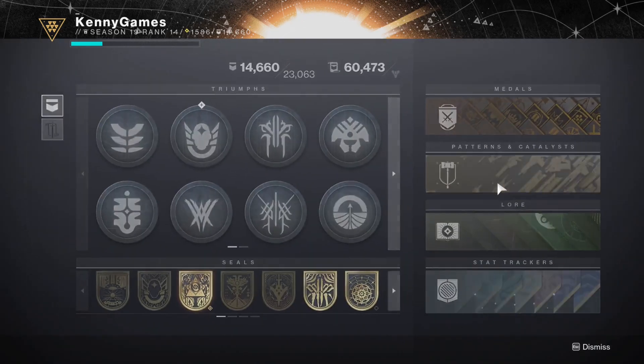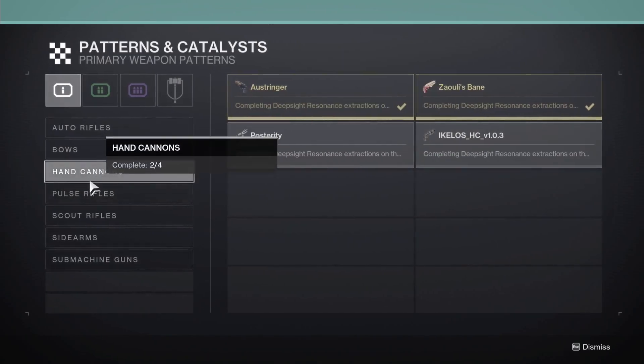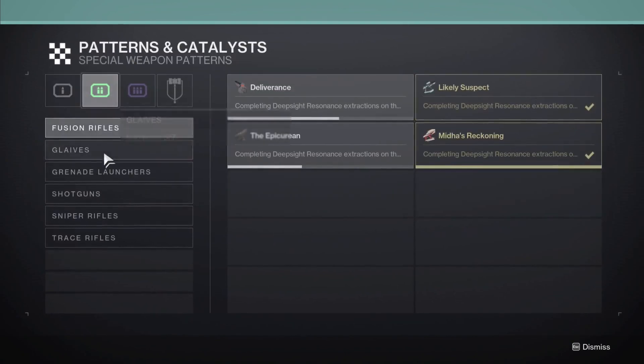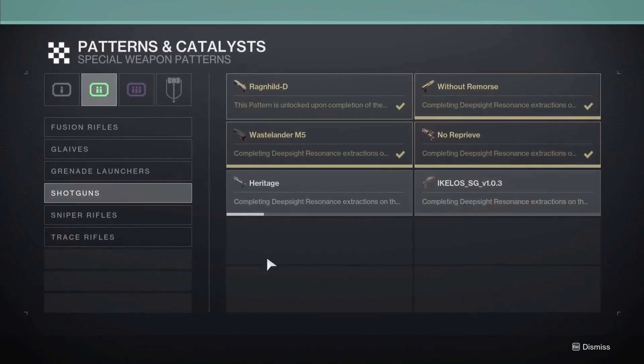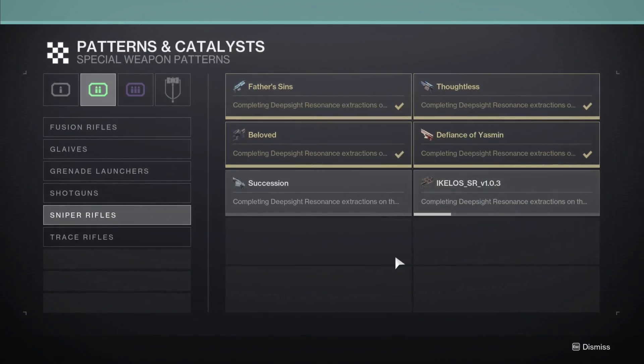Now, all these weapons are craftable. You've got the Ikelos Hand Cannon, the SMG, the Shotgun, and the Sniper Rifle - which I've already found one Deep Sight red border on via doing this.